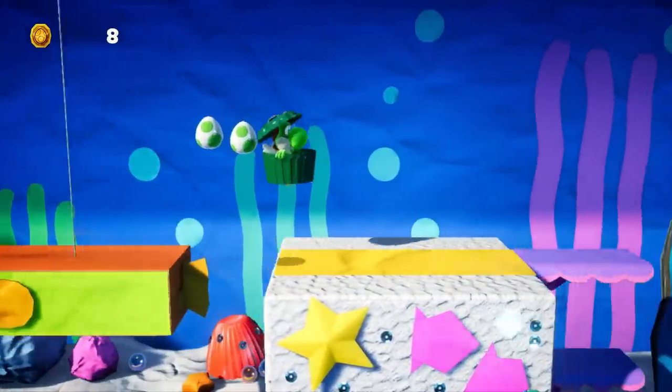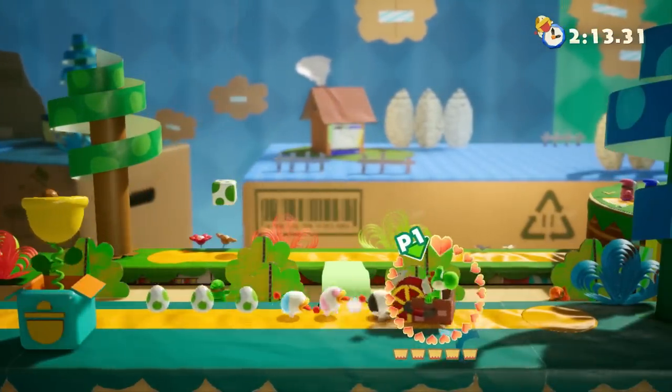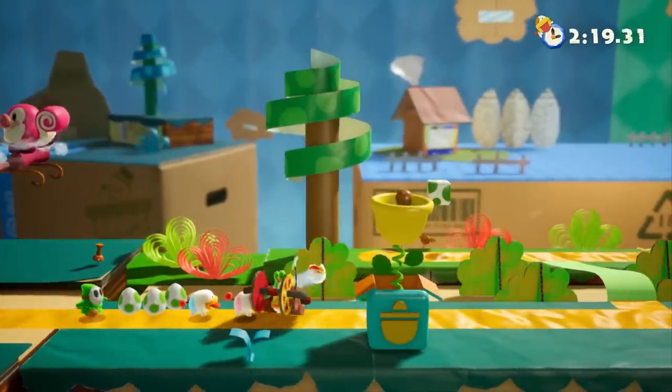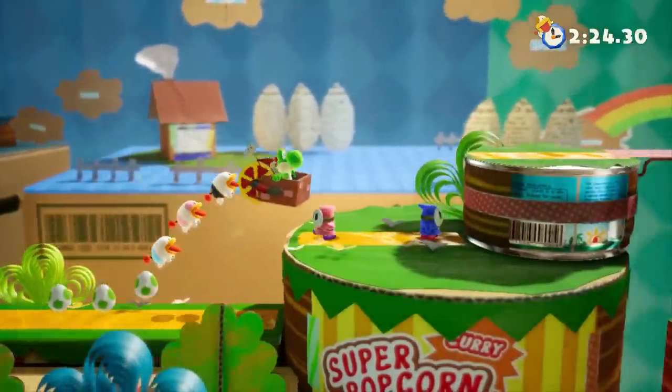It's very accessible for little ones too, or people less comfortable with platforming games. Mellow mode affords Yoshi a pair of wings so he can endlessly wiggle through the sky. This can be activated at any time, so I'd often end up switching it on in a tight spot, especially if a collectible was just out of reach.